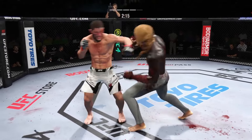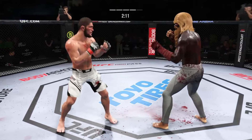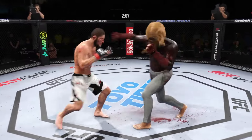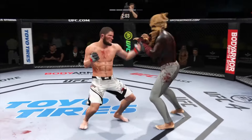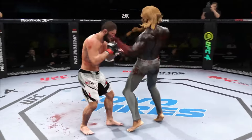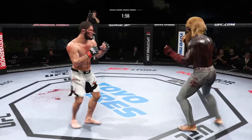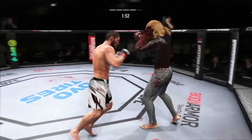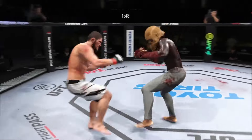He connects with a punch — the speed at which he throws is crazy. Trying to hammer that lead leg. He connects with a right. Staying busy in the clinch to avoid a separation. He lands a hook — when you throw a hook, it can go around the guard of your opponent.